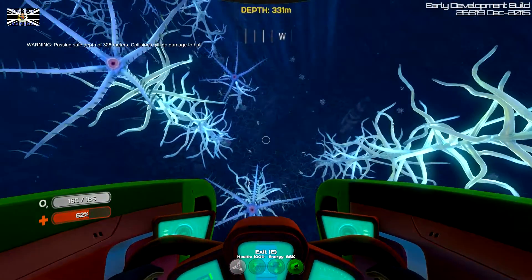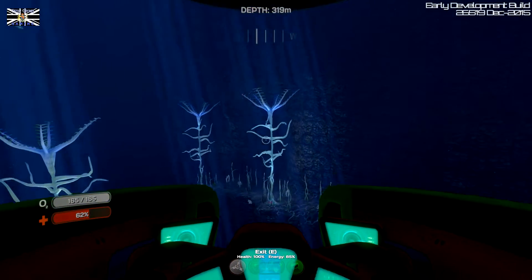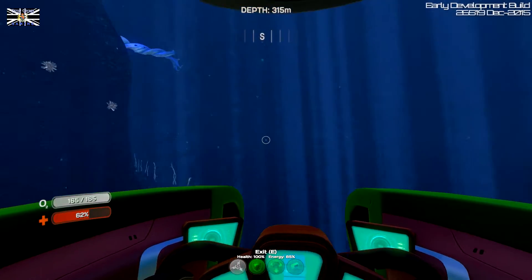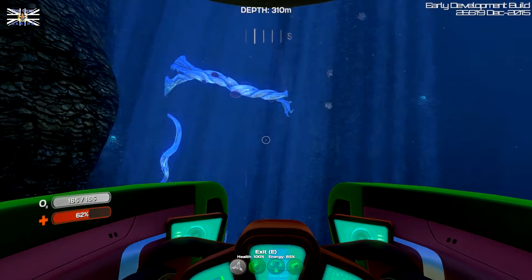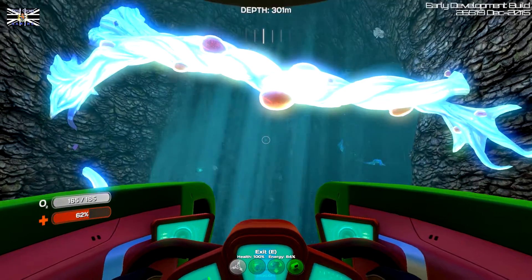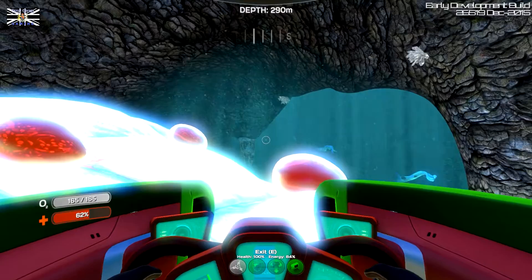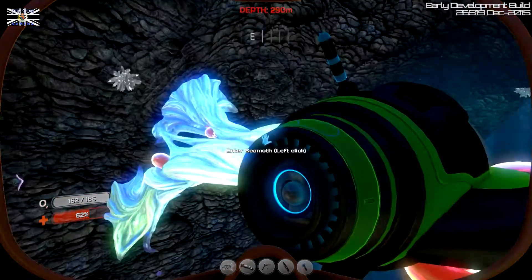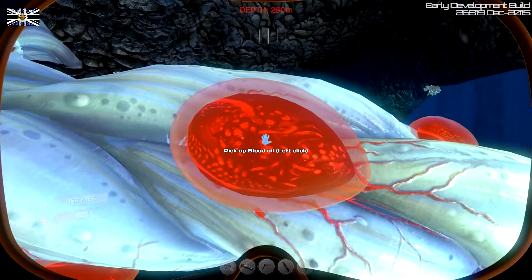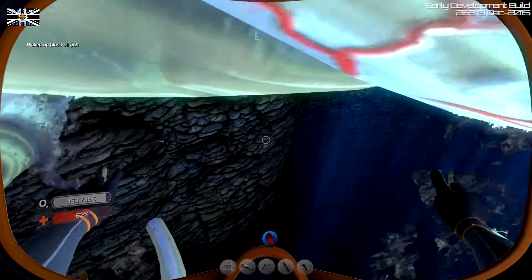What sort of nasties are going to be down here? Oh, I thought I could go to 425. So I can upgrade that. I think what I might do is take the storage... wow, look at this. What is that stuff? Very bright. Let's just make sure — blood oil. Yes. So this is blood kelp as well.